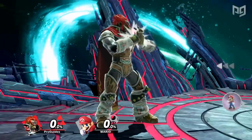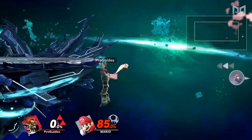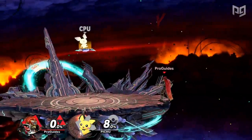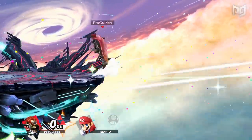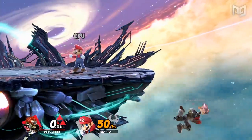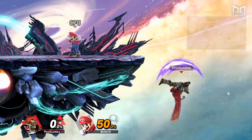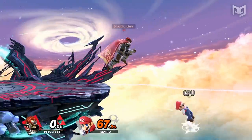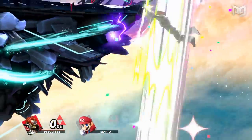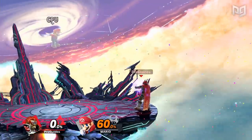Ganondorf may not be the greatest character overall, but his edgeguarding stands out and holds up with the best. Most importantly, Ganon's aerials pack a punch. Even if he doesn't land his down air spike — which can KO some characters under 10% — his up air, back air, forward air, and neutral air all send the opponent away from Ganon with great knockback. All of his aerials also have surprisingly low end lag, which means Ganondorf can potentially throw out two KO moves in an offstage sequence and still recover afterward. His hitboxes are large and reliable, and neutral air has two hits to eliminate the need for timing precision. Although his up B isn't the greatest recovery move, the grab attack from it can KO early as well.